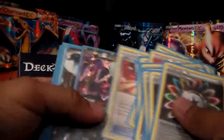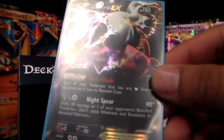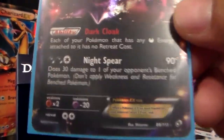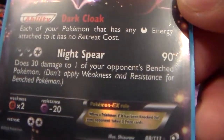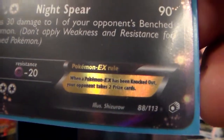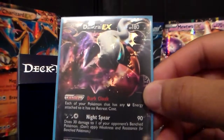I'm trying to complete my deck so I can start playing. Here, I bought a Darkrai EX from the Legendary Treasures — it was nine dollars fifty cents. The ability: each of your Pokemon that has any dark energy attached to it has no retreat cost. Ultra Rare, Legendary Treasures, Darkrai EX — for the win.